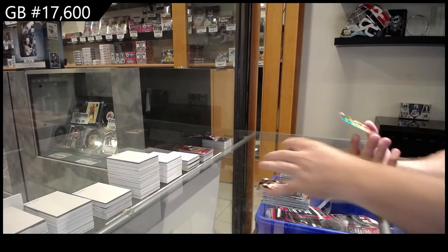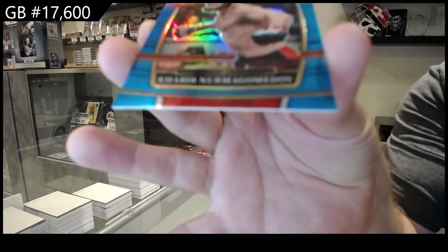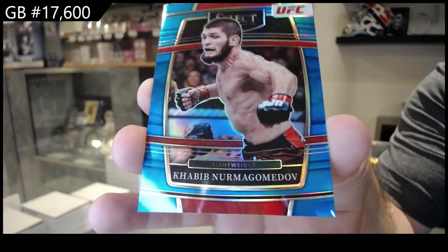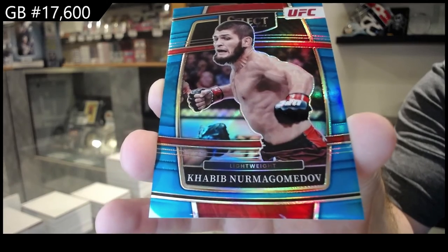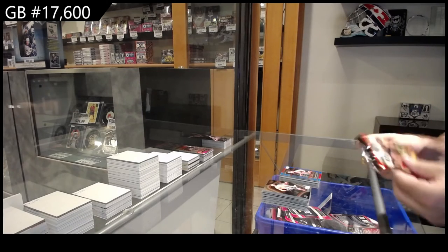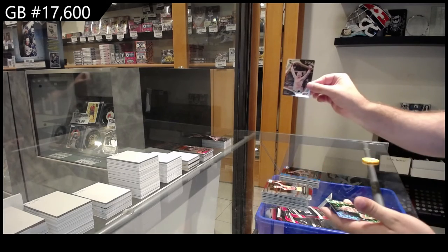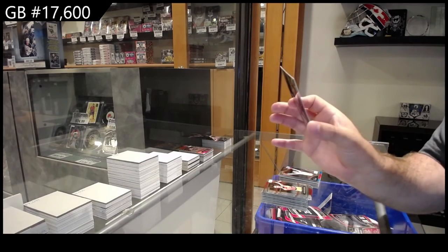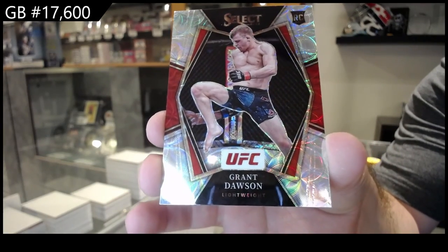We've got — oh, that's probably a decent one — numbered to 199: Khabib Nurmagomedov. For those that want to know, the Blue Jays now have 25 runs. It is not even close. Gary rookie, and we've got a Dawson rookie — beautiful looking cards.